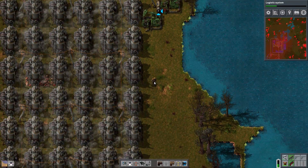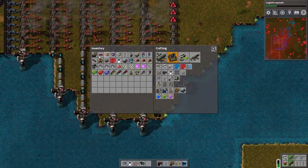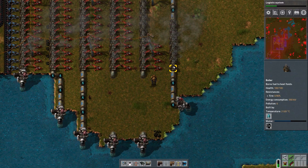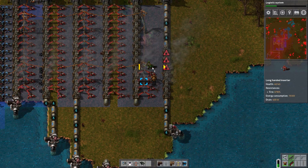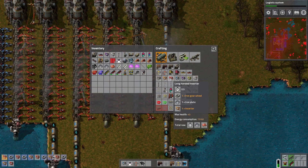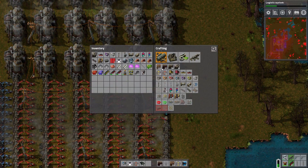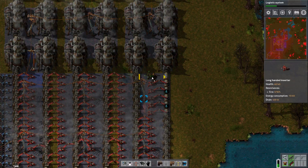We now have even more crude oil. Let's have this pump here. So pumping in even more water — we have even more temperature. Obviously this isn't done. So we now have another line of boilers, another line of engines. What do we need for the final line of boilers?